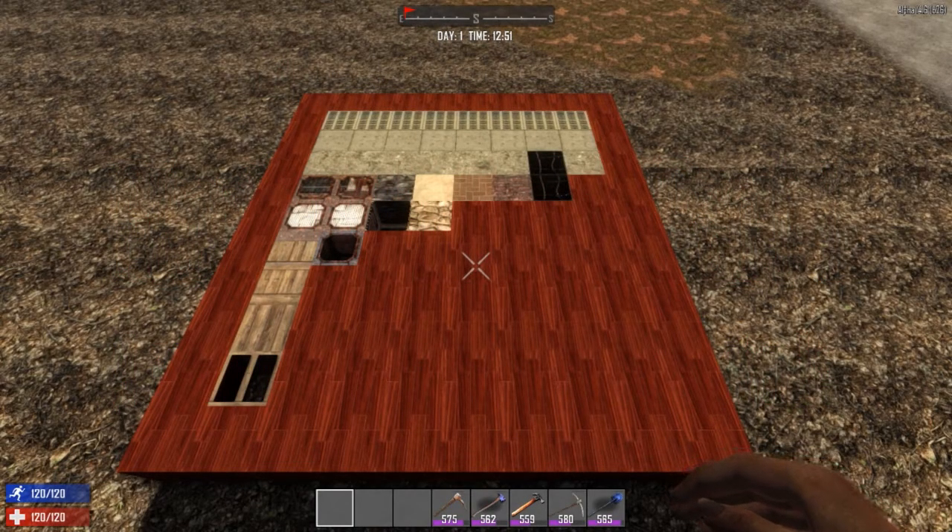Greetings everybody and welcome to part one of my Seven Days to Die tutorial on everything to do with blocks. In this part I'm going to be covering all the common building blocks you're going to use to make your base, from wood all the way up to steel, covering all the upgrade paths and the resources you'll need to upgrade your blocks and make them stronger. We'll also be doing comparisons on the cheapest way to make steel, because as you progress you won't always want to start with wood blocks and upgrade through the many stages to steel, as you can see on the left side of the diagram.